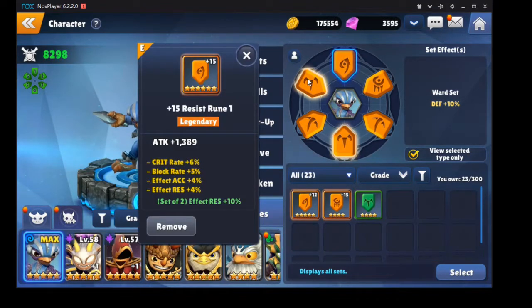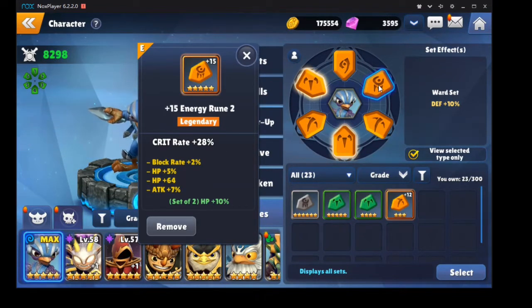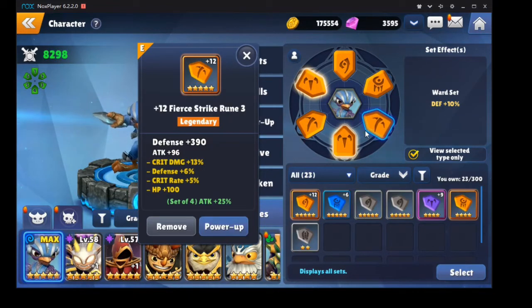So I have this — it's a slot 1 six-star rune that I've maxed out, so I was very happy when I got that drop. This is a slot 2 five-star crit rate rune, another one I'm really happy with.